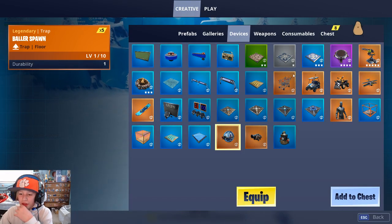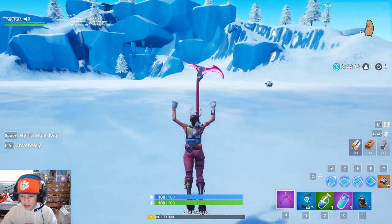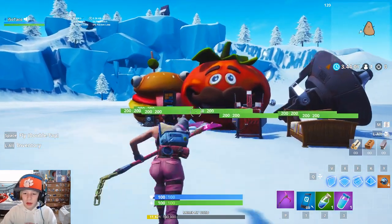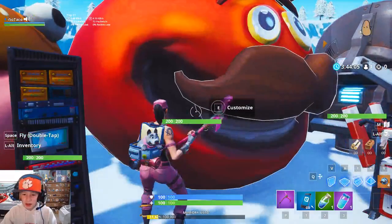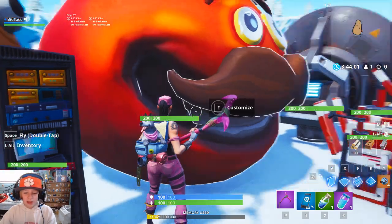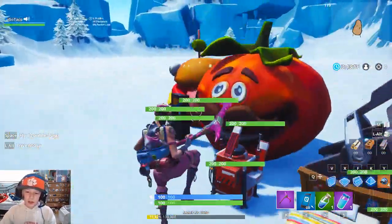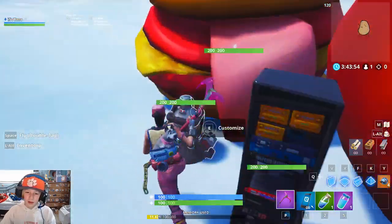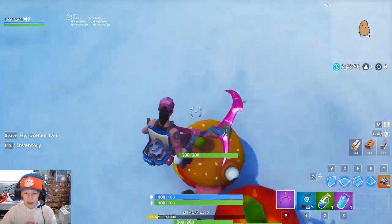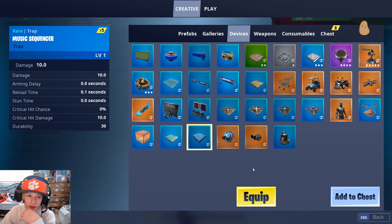Also, another new thing added to creative mode is the objective device. I'm not sure if this is in the actual game or not, but you just throw it down, and look at this — we got Tomato Man. You can customize this thing. This is like for minigames, I see — got it. So yeah, this is for minigames if you want to play them with your friends.